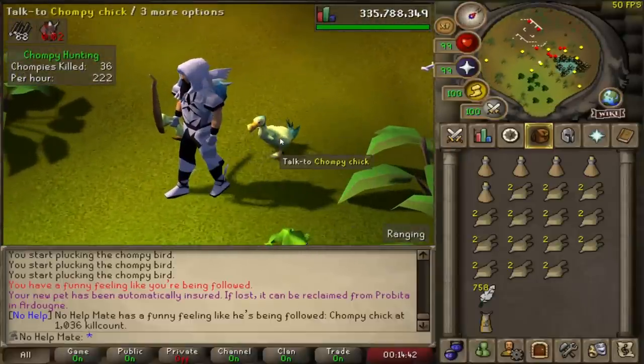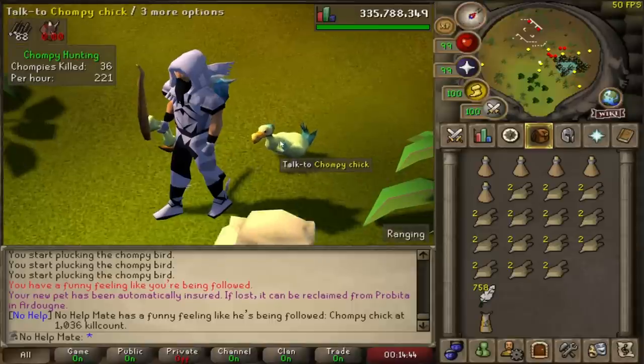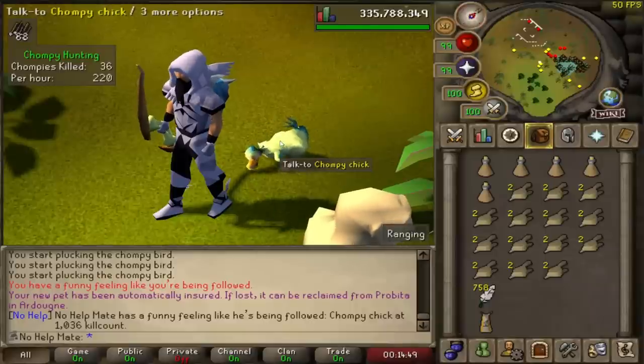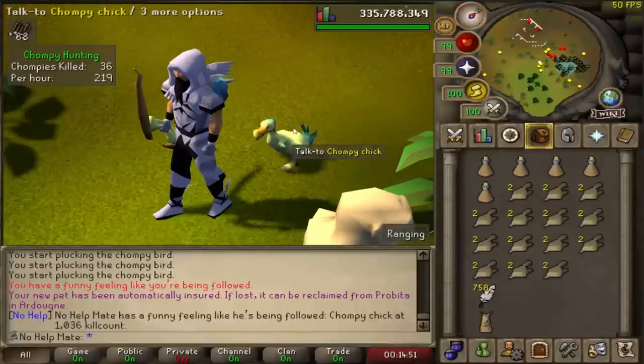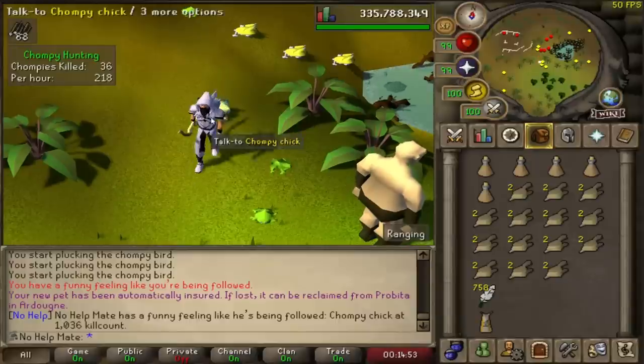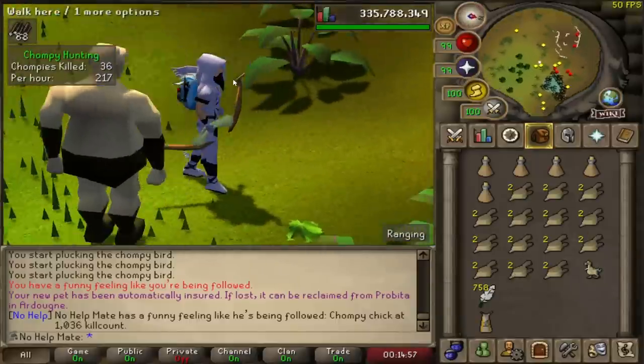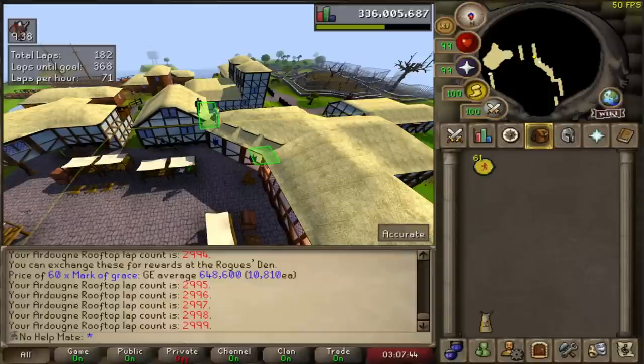That's so lucky — I actually really like this pet. Your new pet has automatically been insured; if lost it can be reclaimed from Probita. I guess I can pick this guy up and put him in my POH.